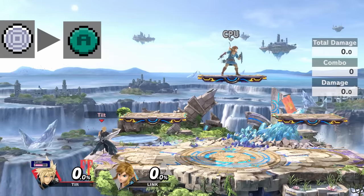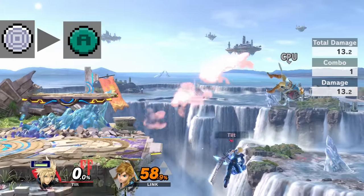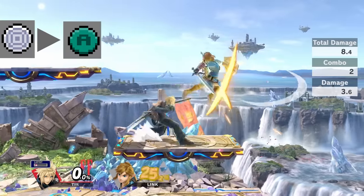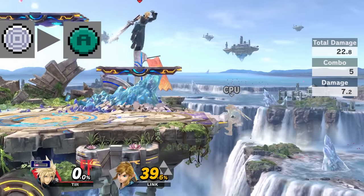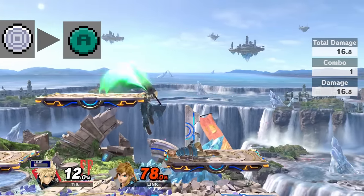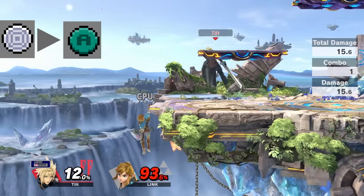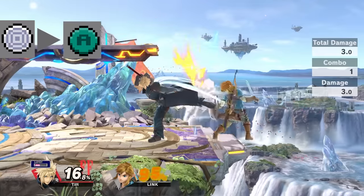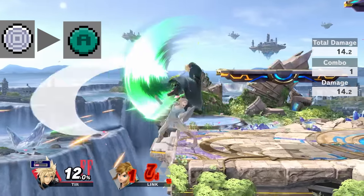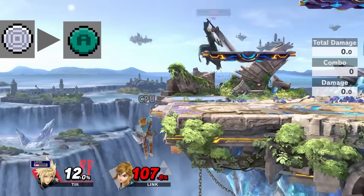Cloud's forward air is his best pressuring tool and the move I use more than any other. It's safe on block with the right timing, and it sets up Cloud's bread-and-butter combos: fair into cross slash, fair into jab combo for the tech chase, or fair into forward tilt. These all work until about 40 to 50 percent. It covers a huge area which the opponent has to respect, and it even spikes. To avoid being conditioned, mix up jump-ins with empty jumps and go for a grab instead.